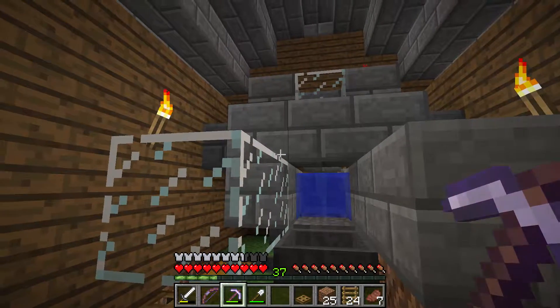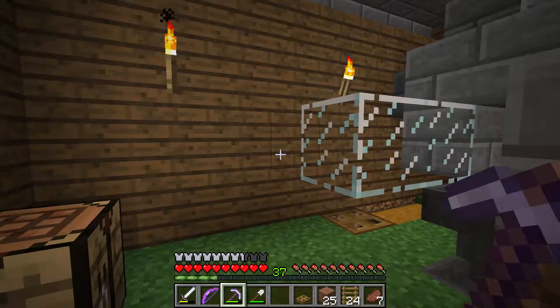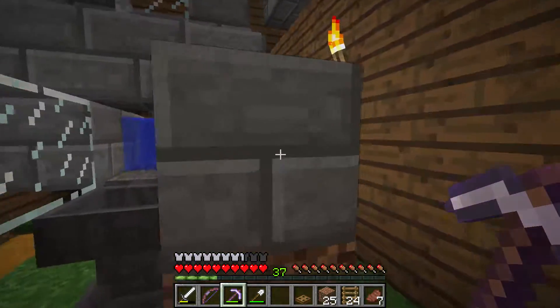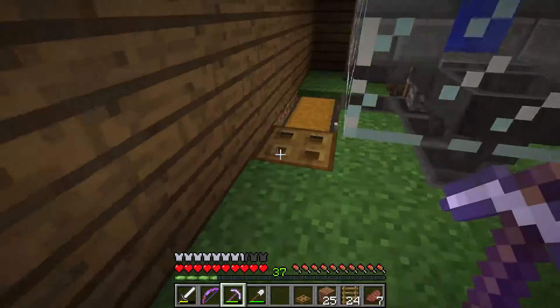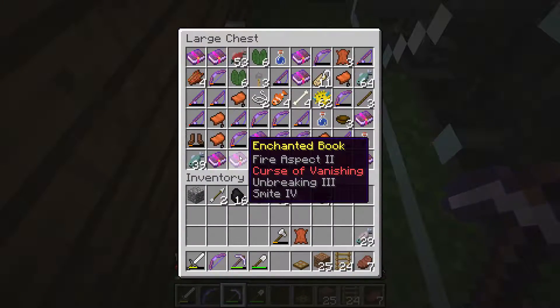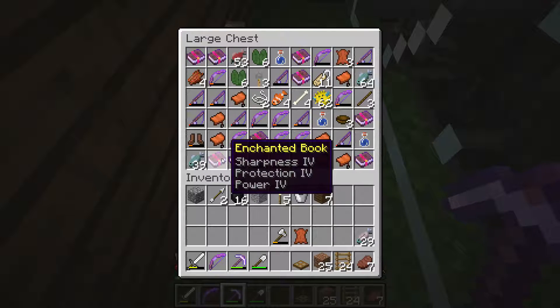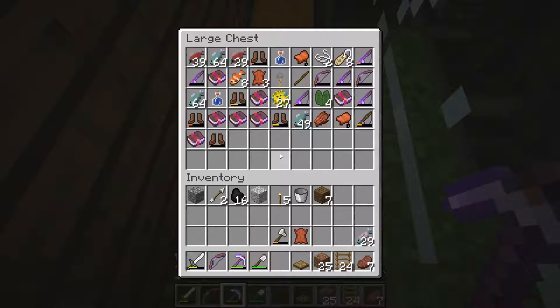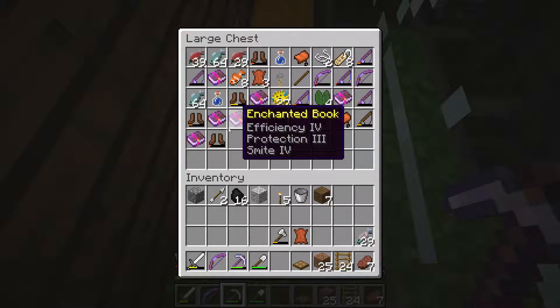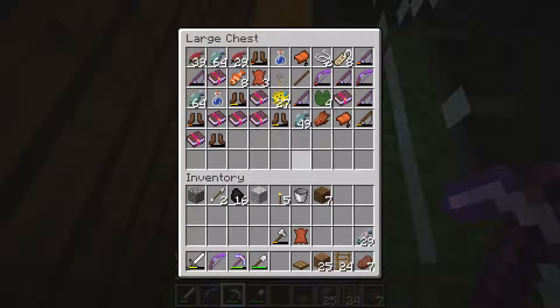Hello everybody, Gurencu here with another episode of our vanilla Minecraft series. I hope your day is fantastic. We're here in the AFK fishing farm and just wanted to show you guys we've got a bunch of loot. We got some decent books - Sharpness 4, Protection 4, Power 4 - pretty neat. Efficiency again. So we got a few different things.